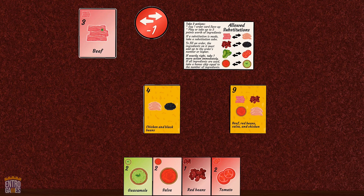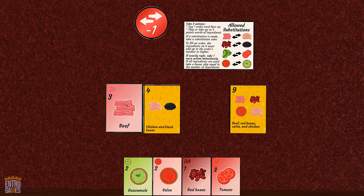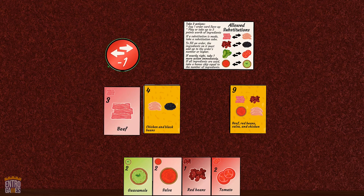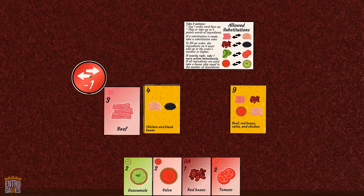You can choose to substitute ingredients, like this beef for the chicken, to make your orders faster, but each substitution makes the order worth one less point. Try to find the balance between making fast but sloppy orders and slow but correct orders.